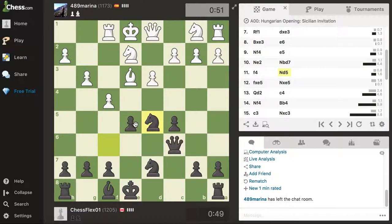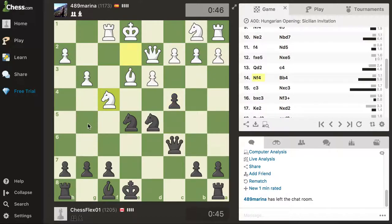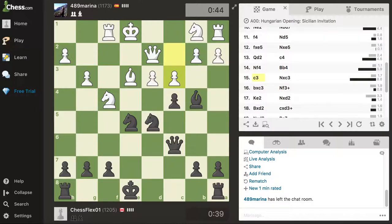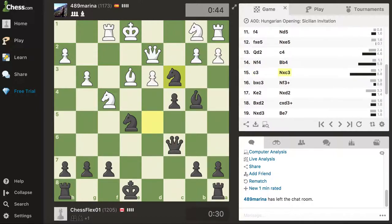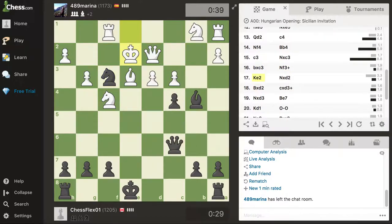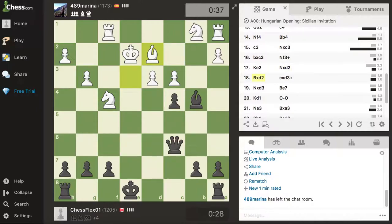I didn't care much for this pawn because it was already protected - just worked on developing my pieces, opened up this diagonal for the bishop. He wanted to trade some pieces but my pieces were active, I really didn't want to trade. He attacked me twice but I had something here. I was thinking of that check - double attack on the king and queen. He just forgot he could have taken with this, so he moved and I took the queen.